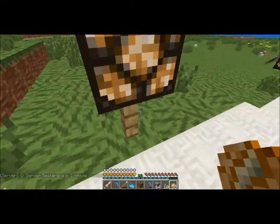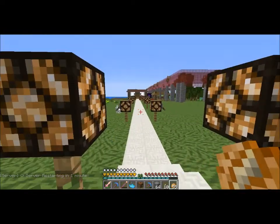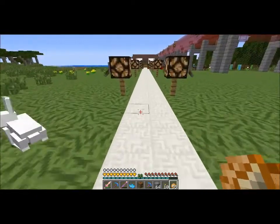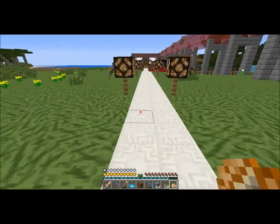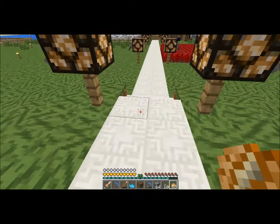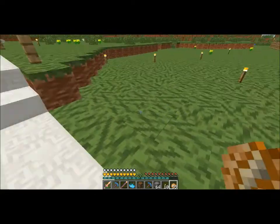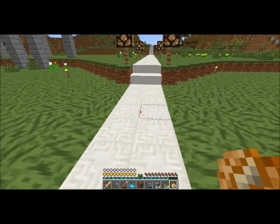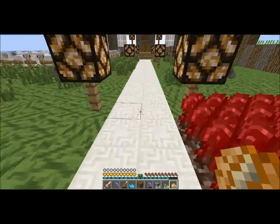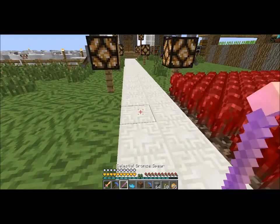I have these redstone lamps on here. It goes down - I didn't want to terraform that heavy, plus then I have to fix the entire road. So it just goes up and down a little bit. I made this like diamond curve-out thing. It looks kind of awkward from over here, but it's symmetrical, it looks nice. I had to move the netherworld farm over because it originally went to here, like this line. So then I moved it over.